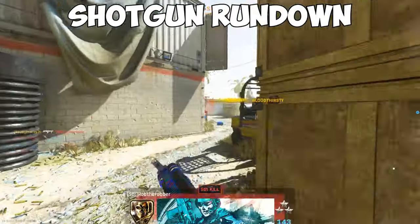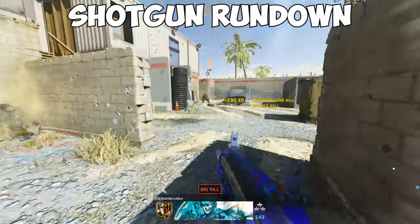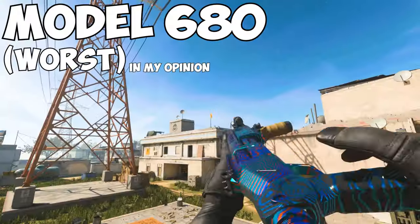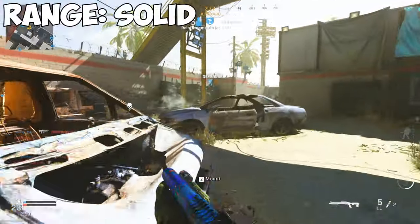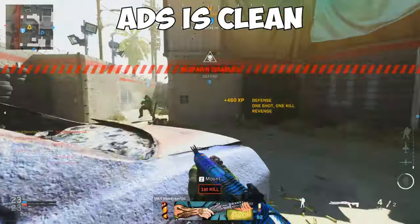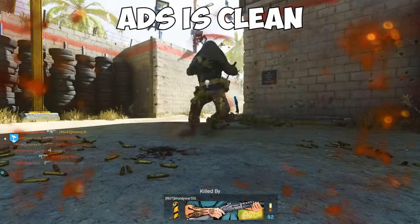Here's a quick rundown on the little differences between the shotguns. I've arranged them in order from worst to best of the group. The Model 680 is, in my opinion, the worst of the group, but that doesn't mean it's bad. It's actually the most balanced in terms of range, fire rate, and ammo. This is the best shotgun to ADS with, taking advantage of its healthy range and decent mobility.